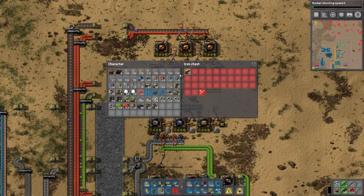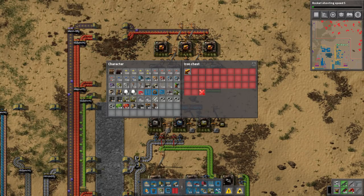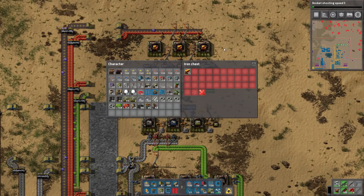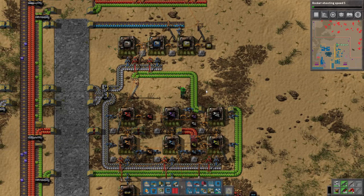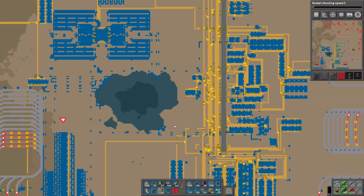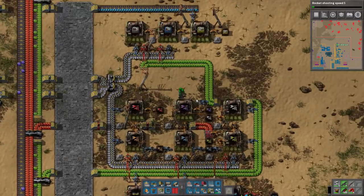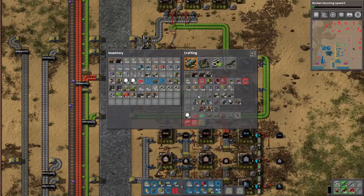I just want to mention: for each productivity module 3, each one of these is 2300 copper and like 720 iron and stuff like that. Holy shit, that's a shit ton. Remember the days when we were working with burner drills and like, science one requires a gear and we didn't have enough for that.